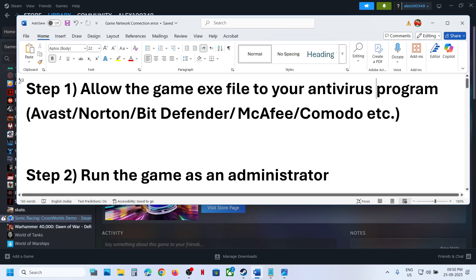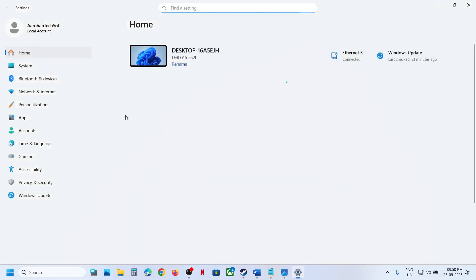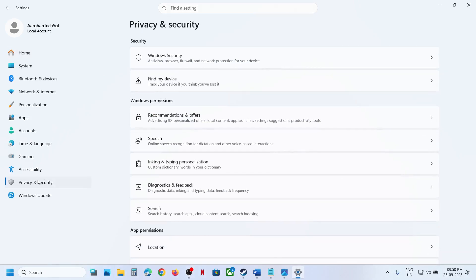If you're using any third-party antivirus like Avast, Norton, Bitdefender, McAfee, Comodo, or whichever antivirus program you have, allow the game exe file to your antivirus program — this is the main problem. If you're using Windows Security, go to Privacy and Security, then Windows Security.